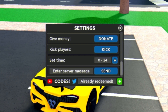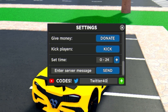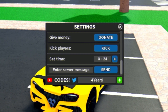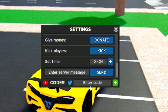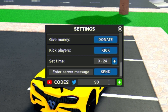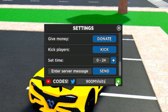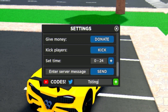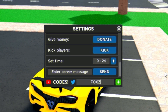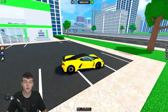Next we have the code '4YEARS' for 50,000 cash, then 'BARNFIND' for another 50,000 cash. After that, '900MVISITS' — 900 million visits — gives 90,000 cash, which is quite nice. Then we have 'TSTINGRAY' and finally 'FOXZIE' in all capitals, which gives 15,000 cash. That covers all the working codes in Car Dealership Tycoon!